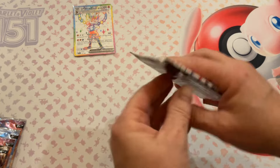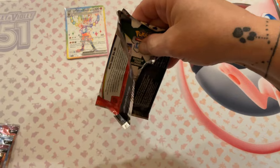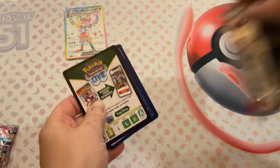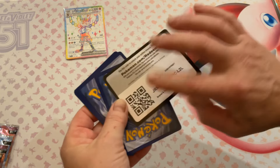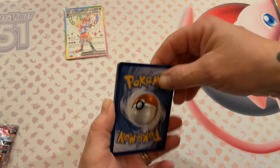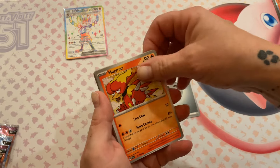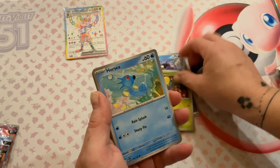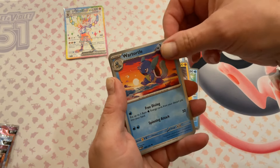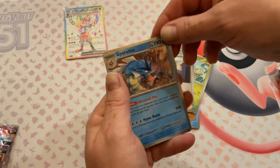Pack number two, 151. Good job, Puppy Jack. Sorry camera, sorry Halloween trick-or-treaters. Looks like I got that one. Magmar, Shelter, Bellsprout, Hitmonlee, Hypno, Wartortle, Caterpie, Bill's Transfer, and a Gyarados.